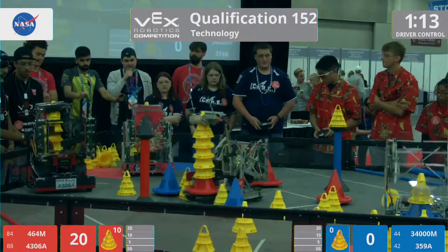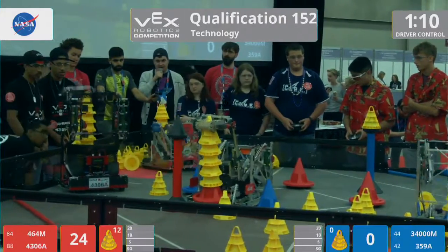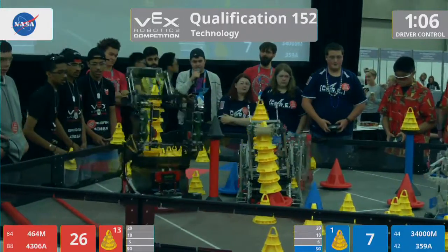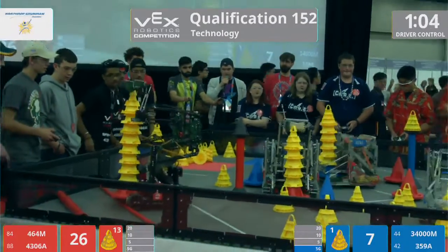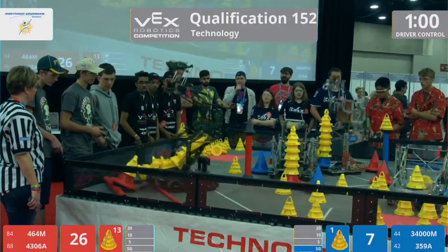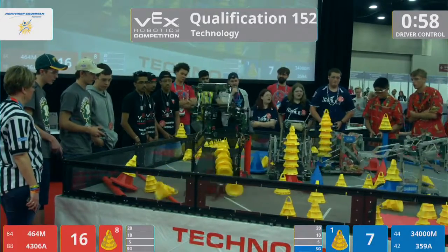As we get going, teams start that stack. They're trying to build them as high as they can. Another one goes up for the Red Alliance. 4306A, they make their way over. Oh, down goes that big stack that they had built.